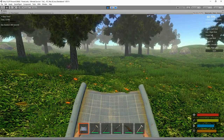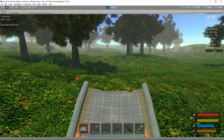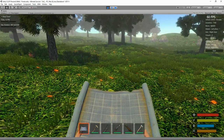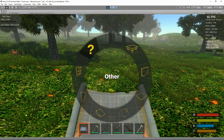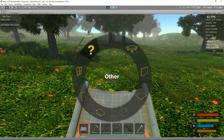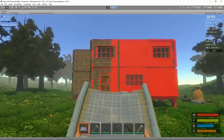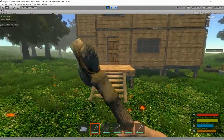Welcome to another tutorial in our series on how to make a game with Ultimate Survival. In this video I've got my three-year-old son helping me build us a house. He's actually helped design this house that I can now put down as one big prefab.